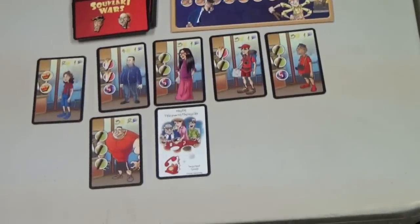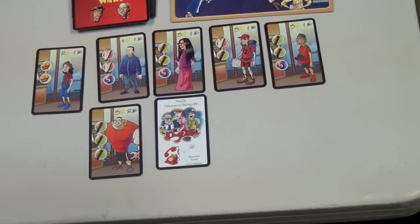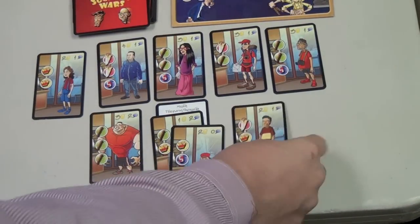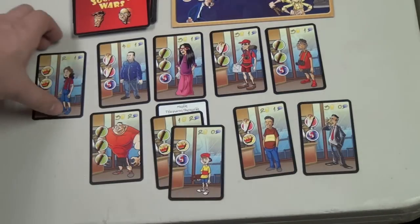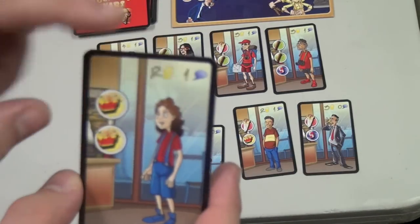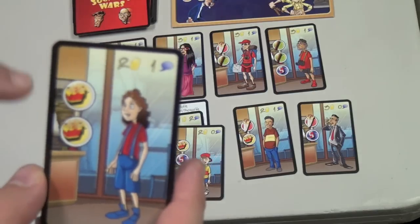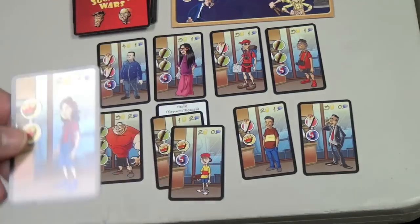There's also a big telephone order card, which is like putting two customers together, so you would get both of those people. Each customer card shows a certain amount of money they'll give you if you serve them, a certain amount of reputation, and the food that they want. It's very simple.